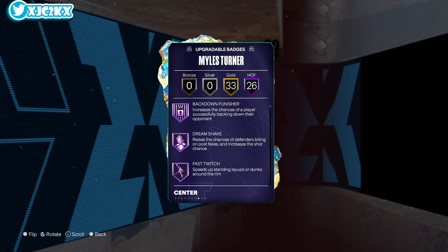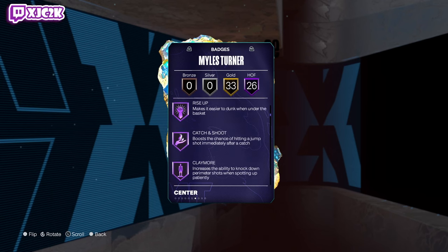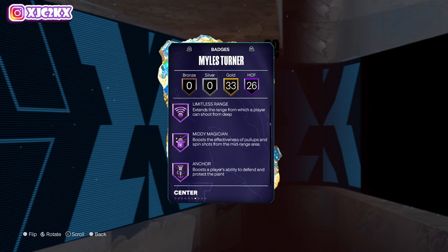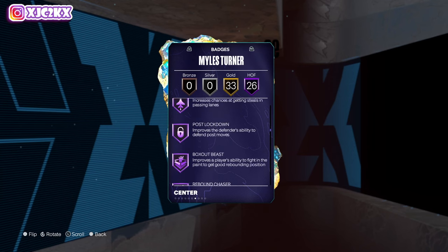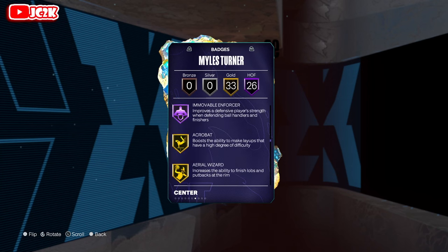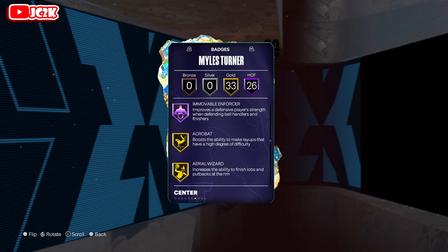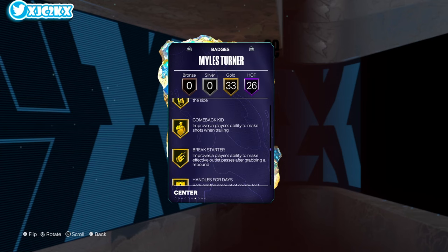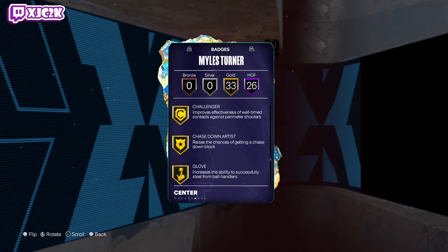Badge-wise, he's got 26 Hall of Fames which include: back down punisher, fast twitch, post spin, posterizer, rise up, catch and shoot, claymore, corner specialist, dead eye, green machine, guard up, limitless, anchor, clamps, interceptor, post lockdown, box, rebound chaser, brick wall, precision dunker, big driver, bulldozer, removable enforcer. He's got shooting badges, dunking badges, and defensive badges galore on Hall of Fame. Gold agent 3 on blinders as well — break starter, handles for days, unpluckable, challenger, chase down, and glove.